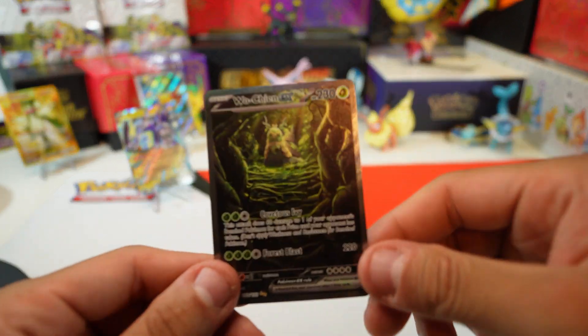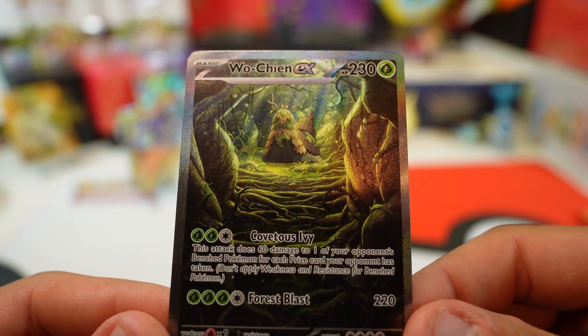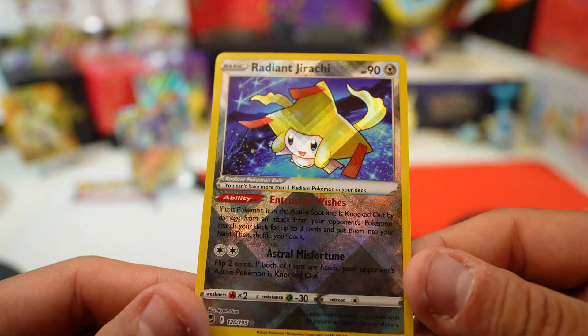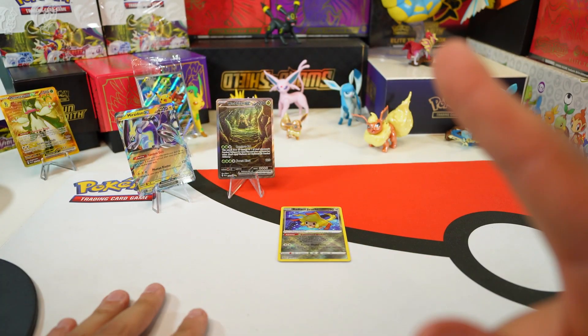That's all she wrote. We got an awesome hit — Oincheon EX, this card is awesome. We also got a Radiant Jirachi, so nothing too crazy beyond that. That's the Miradon EX box — hope you guys enjoyed it, see you on the next one!